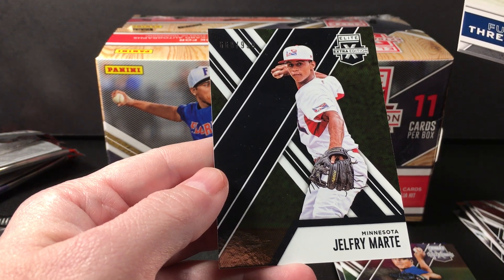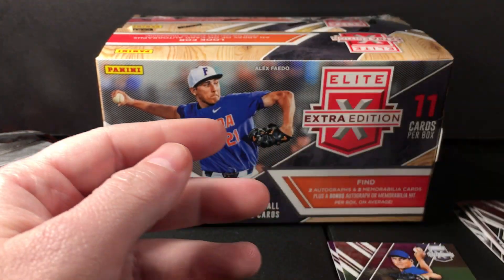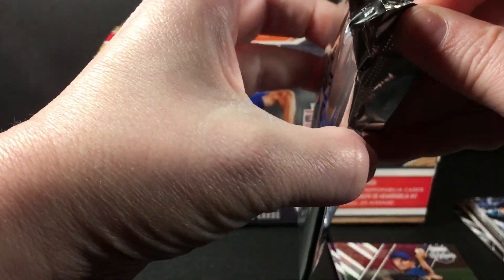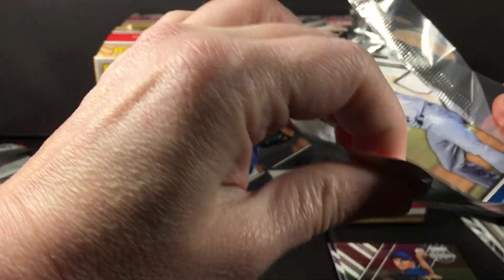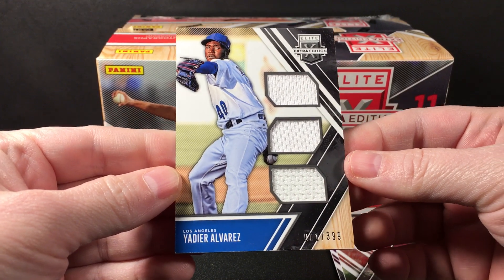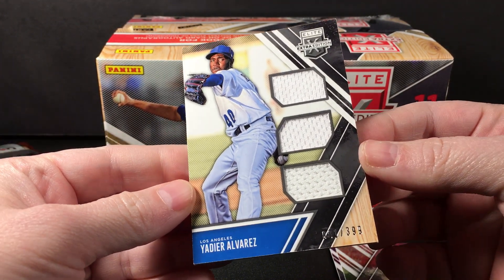And Joffrey Marty. Alright, let's see what we got with the bonus hit — it feels like it might be a relic, yeah, it's a little bit thicker. And it is Yadier Alvarez to 399, just a triple jersey here.